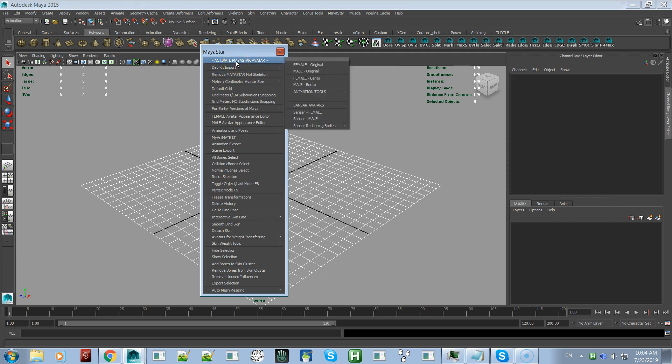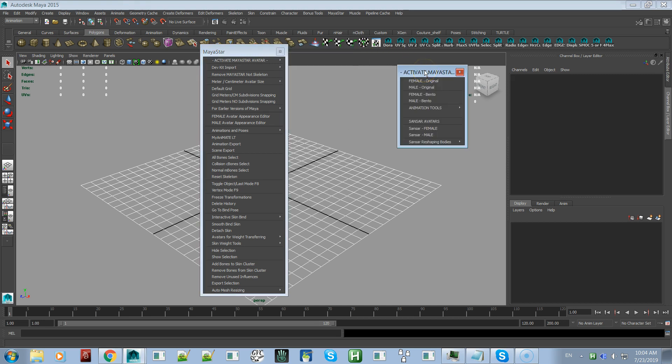Let's start off with Activate MayaStar Avatar. This window has changed a bit — the top five sections are all the same as they were before. There have been improvements to the avatars themselves, making the face sliders more accurate, but other than that these work exactly the way they did before.